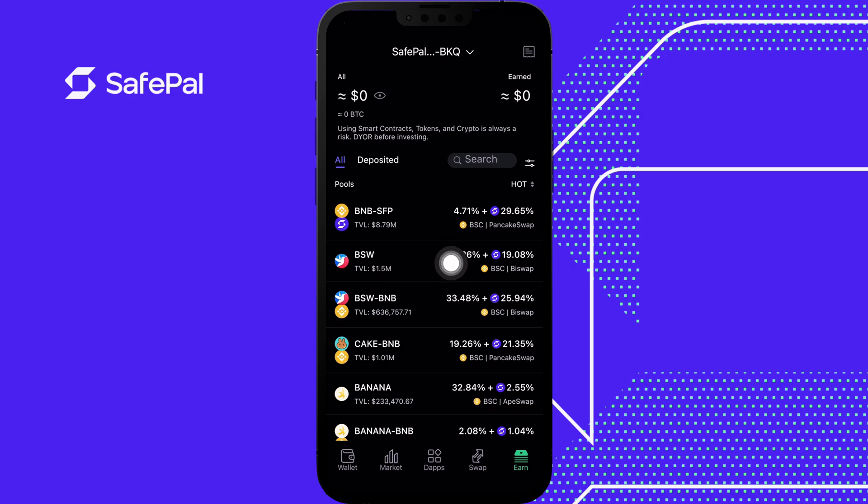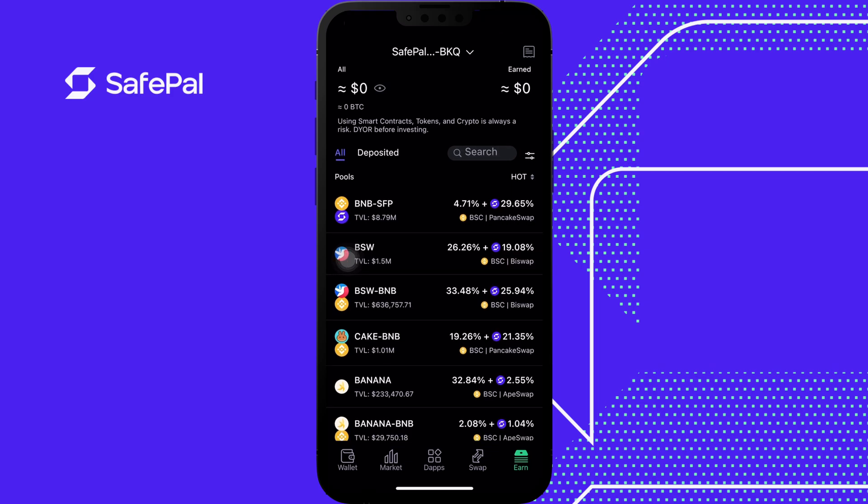These numbers — four percent plus 29.65 — represent the APY, which is the return you're expected to get if you stake your coins into the pools. This does vary; it can go up or down over time, but the key thing is it's paid on a yearly basis. You are expected to get 4.71% if you stake your money into this pool.